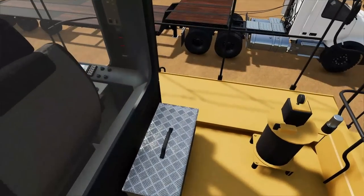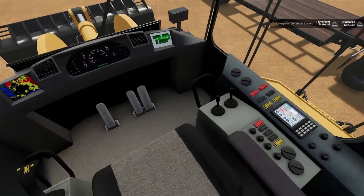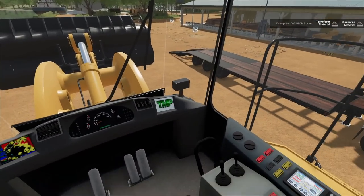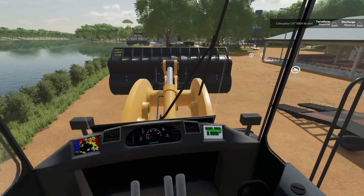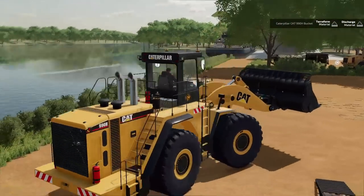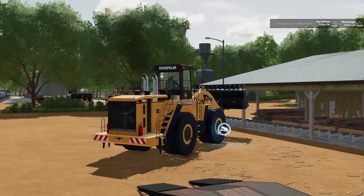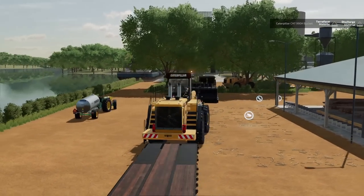First thing you gotta do — fire it up with the key. There we go. Joystick one: lift up. Bucket is joystick two. Looks good, we got those all set. And it's got articulating steering. So what that means is if you're going down the road, part of it is kind of cut off — it's a kind of a weird system, but it's cool. Helps when you're turning into tight spaces.